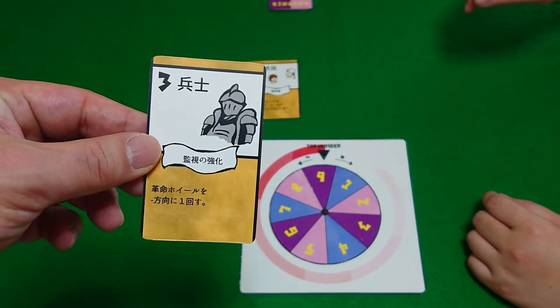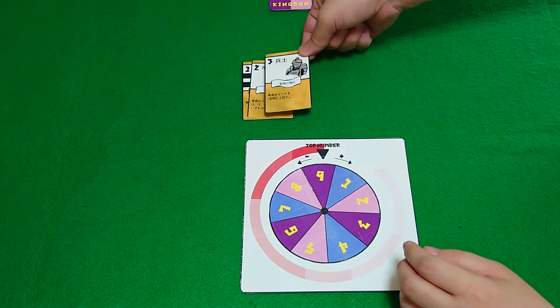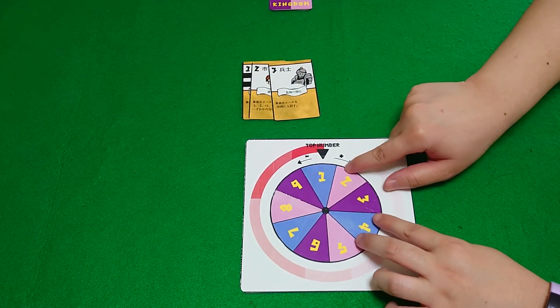Next we have three, the soldier. The soldier card is very simple — you just move the wheel minus one, like that.